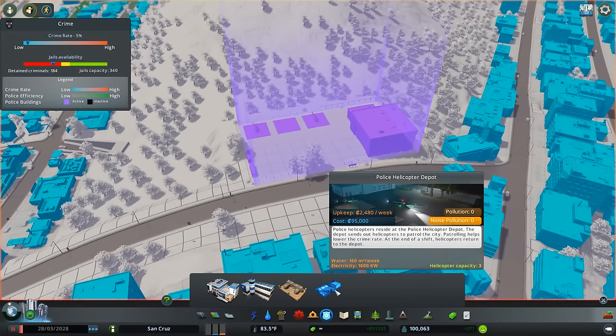The police helicopter depot is the final new helicopter building. Again, it helps you bypass any sort of traffic jams or infrastructure destruction you might be dealing with due to these disasters. These are all very helpful.